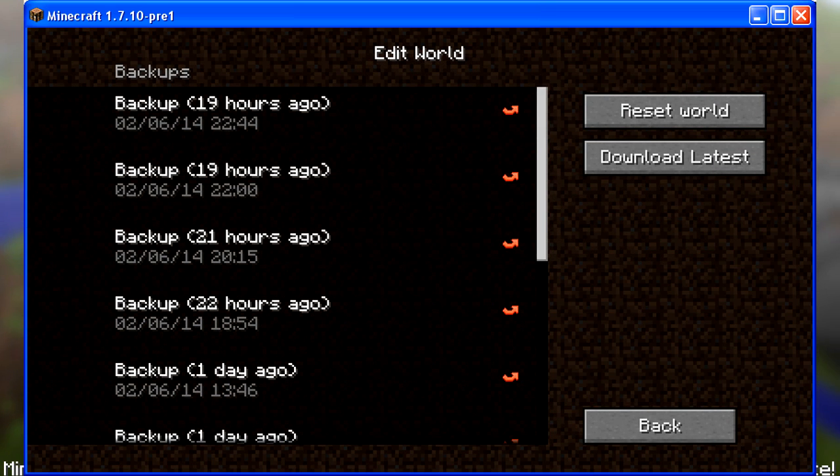This last screenshot is the edit world screen. This apparently was already in Minecraft Realms — they've just changed around the layout. You can see here that you can create backups of your worlds, delete them and restore them as well, which is a pretty useful feature. As I said, nothing new there — they've just changed the interface.